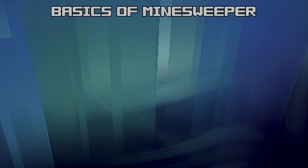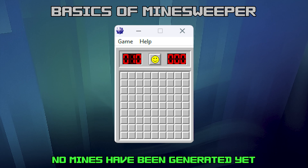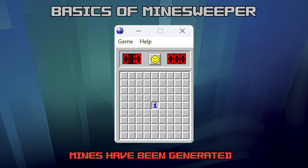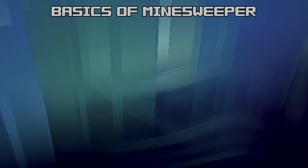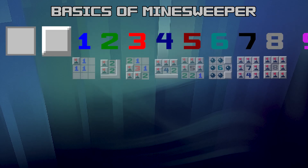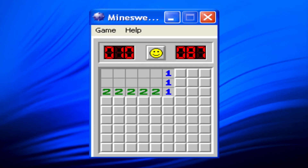Before we dive in, let's go over the basics of the game to make sure we are on the same page. Minesweeper is really easy in terms of rules. Your initial move is always guaranteed to be safe, so you don't have to reset after the very first move. However, the initial click might reveal nothing, forcing you to take another guess. Tiles in Minesweeper can have several states — they can be empty or display a number between 1 and 8, which indicates how many mines are adjacent to that tile.